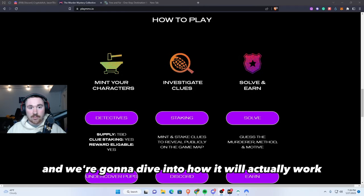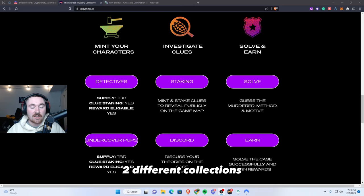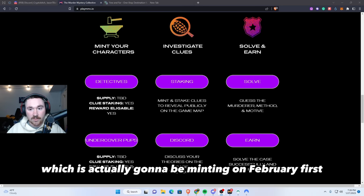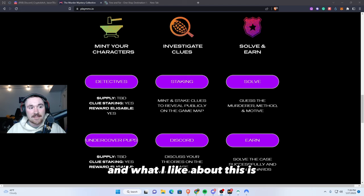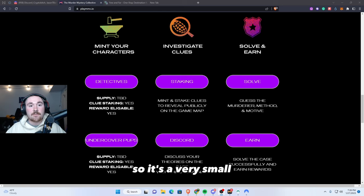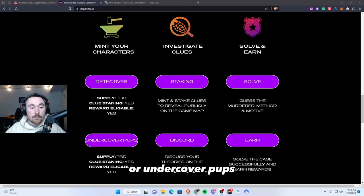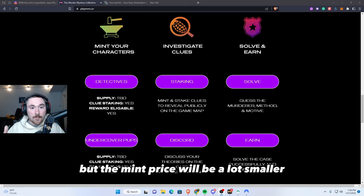We're going to dive into how it will actually work. They'll be having two different collections. The first one is actually going to be minting on February 1st, and what I like about this is the collection size is only 550 — so it's a very small, limited supply. They're also coming out with a Gen 2 or Undercover Pups, which is going to be a larger supply but the mint price will be a lot smaller.